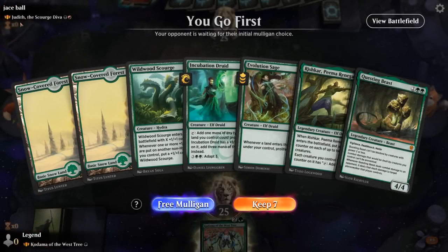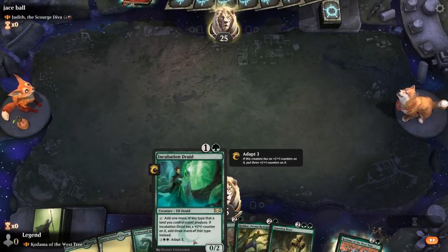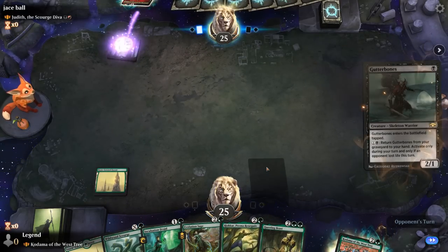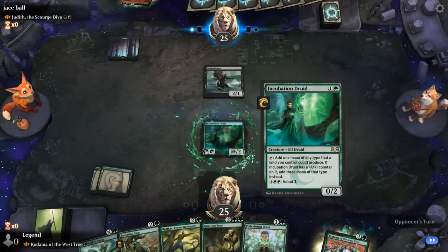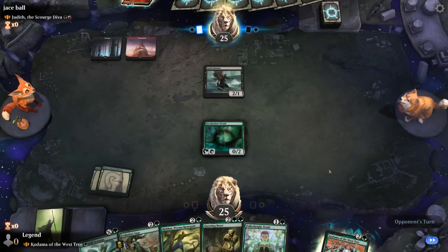We're on the play up against Judith, Red-Black. Our hand is missing a one-drop but I still kind of like it, especially Incubation Druid potentially getting a counter from Rishkar so it can make three mana. Hopefully our Druid survives. Could go for Pollenbright Druid instead, but at least if we play the Druid and it survives and we don't draw a land, we can still play the other Druid to put a counter on it so it can make three mana.